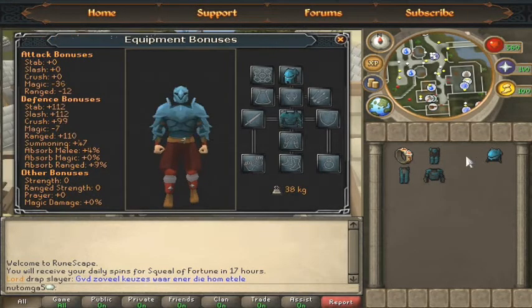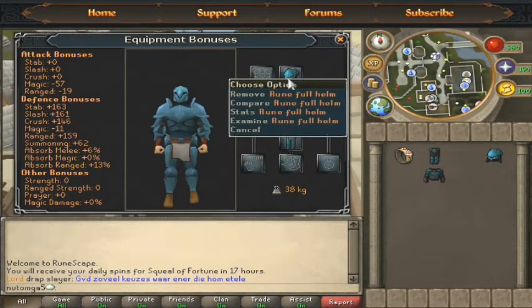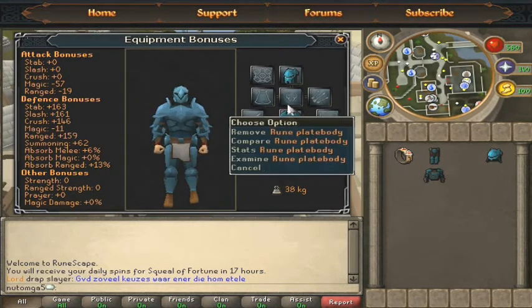As you can see, there are different armor types like rune full helm, which is heavier armor, and rune plate body. The rune plate body can only be wielded after you complete the Dragon Slayer quest, and then you can buy the plate body from the guy in Edgeville or from the Grand Exchange.